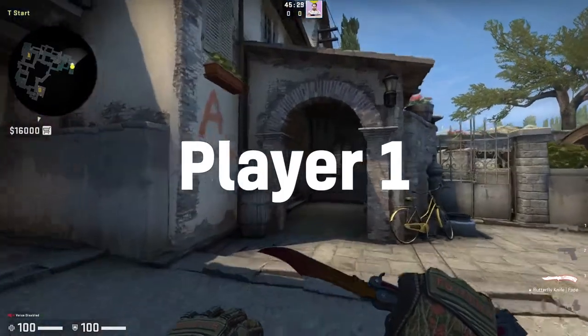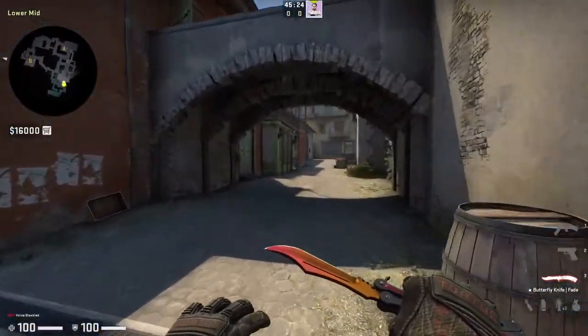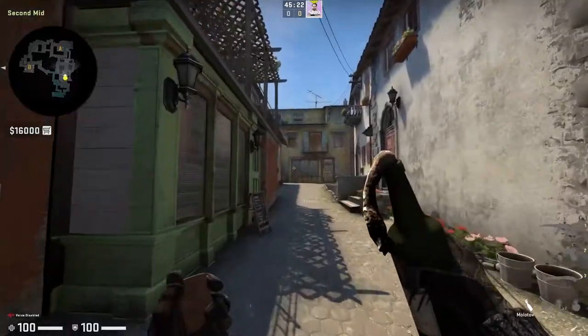Player 1, your job is one of the easiest. You're going to be entry fragging and throwing the least amount of utility. The only thing you really need is a molotov, while you have other smokes and utility for other reasons.